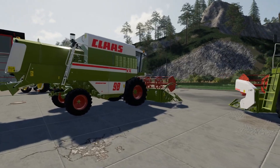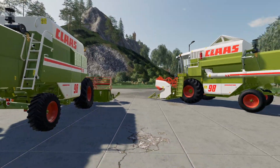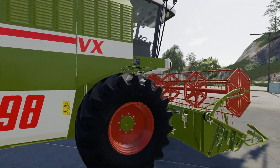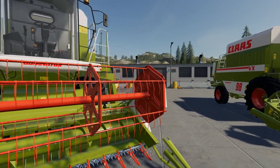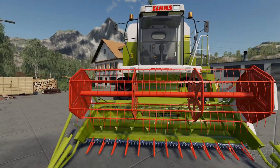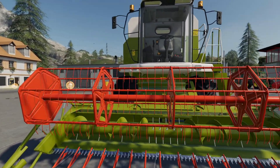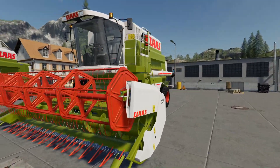It has Trelleborg tires and Michelin tires. It's a nicely detailed combine — single beacons on the front of this one and twin beacons front and back on the other. There's lots of detail around the outside. Coming around the front, I did notice the Dominator logo on the cab is not quite straight — if you compare it to the header bars, it's leaning down to one side. Just a quick tweak needed.